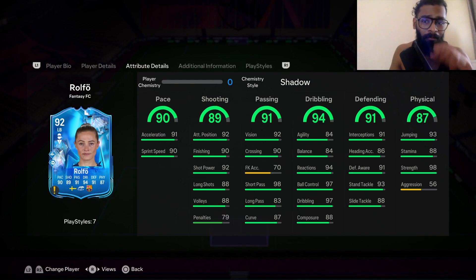Roll4 got plus four pace, plus three for shooting, three passing, two to three dribbling, four physical, and a few in defending as well.